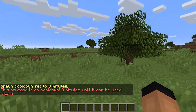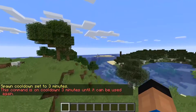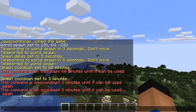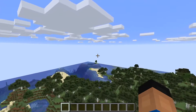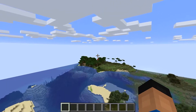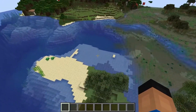So now if we do slash spawn, it'll tell us we have three minutes until we can go to spawn. I might eventually add a seconds counter on this as well, telling you how many minutes and seconds are left, cause it's kind of a guessing game on smaller numbers like this. On my server I'm planning on having a one or two hour cooldown, but some people might only want a two minute cooldown or something.